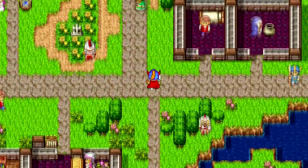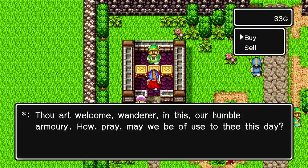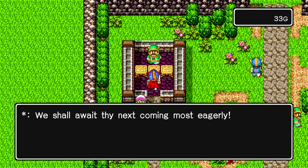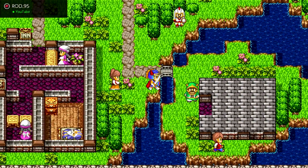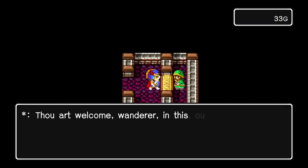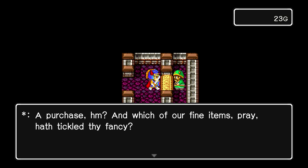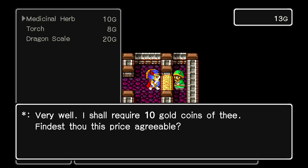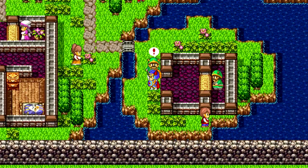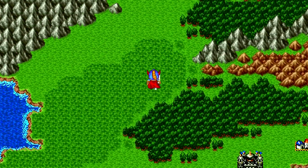I need to go to that cave — there might be something interesting there. The item shop should be around here. Here we go — medicinal herbs. Just keep buying them until you're all full. Now we can head north, and I want to check out that cave. Onwards to adventure!